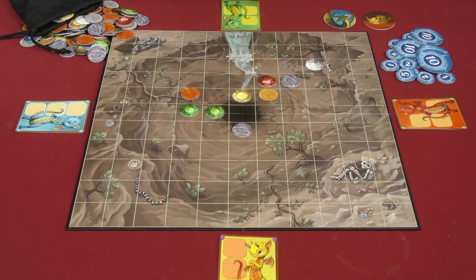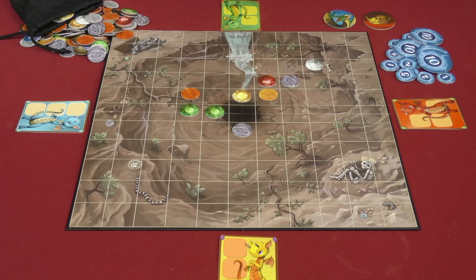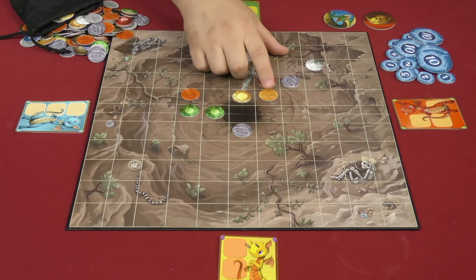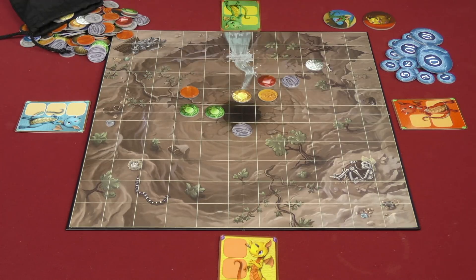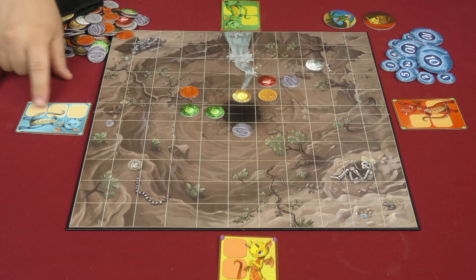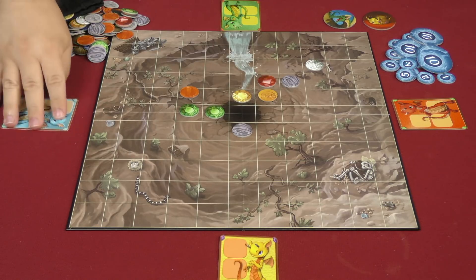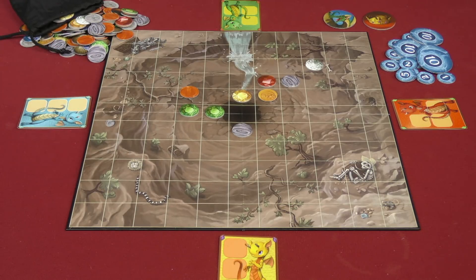Here I have a four-player game of Dragon Rush set up. The board is already seeded with some gems, stones, coins, ash clouds and stuff like that, but it usually starts empty. Each player at the beginning of the game takes a dragon card that is double-sided — it has a column on one side and an L-shape on the other, and we'll get to what that means in just a moment.